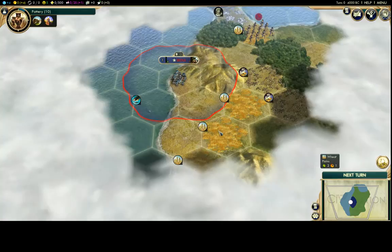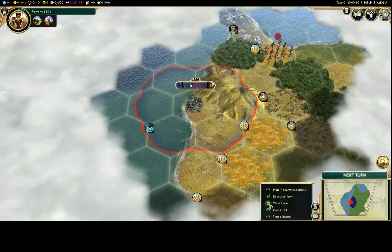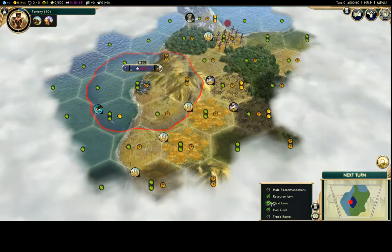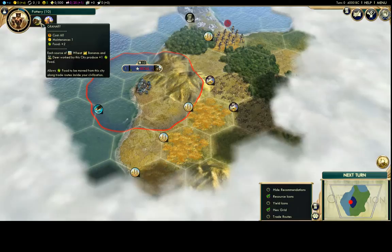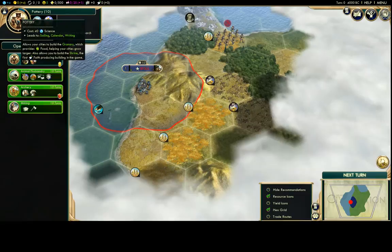Pottery also unlocks the Granary, which is really important. Right now wheat tiles give one extra food when worked, but with a Granary they give one additional food on top of that, making each wheat tile four food — which is massive for growth. I have three wheats, so this is going to let me grow really quickly. Pottery also leads to the Shrine, which is your first source of faith.